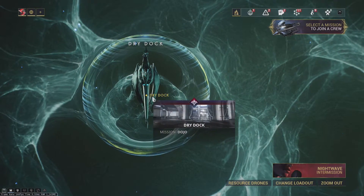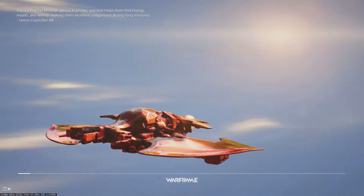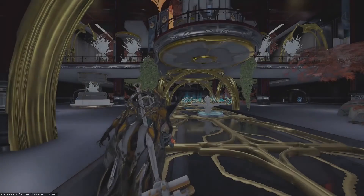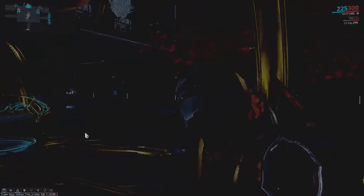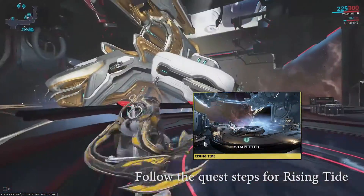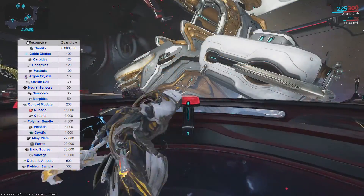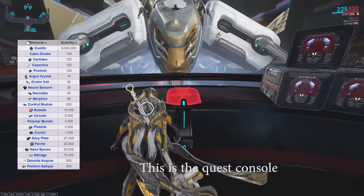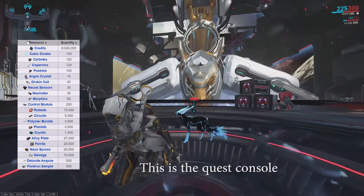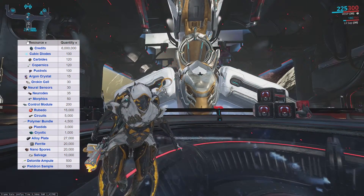It's basically just putting you into somebody else's ship, and you're joining them for whatever mission you've selected. The person whose ship it is will have control of that mission. In order to have a ship, you need to go to your dojo and go to the dry dock, which is a room you'll have to build. Here you can then build your own Railjack. Building it consists of six different parts that each have a 12-hour build time, and the parts cost 1 million credits apiece, which might be a lot for new players.